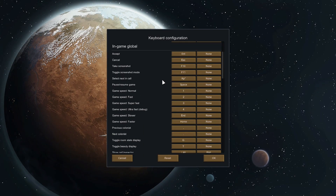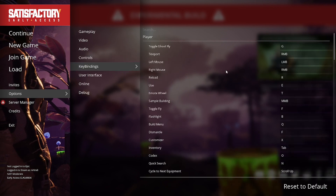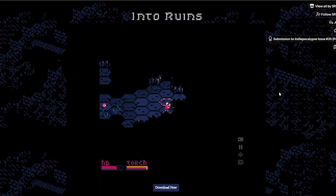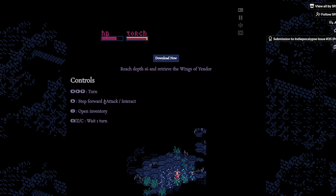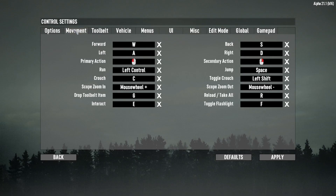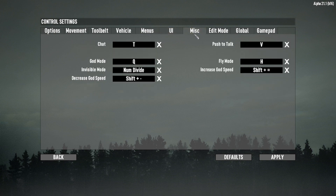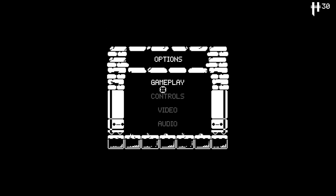Have controls for your game accessible in-game. Add keybinding if possible, but at least have a place where the player can see the basic controls of the game without having to leave the game. So many times, especially on itch.io, the controls can only be found on the game's webpage. Everything a player needs to play a game should be in the game. Adding a simple screen or even just some images to your main menu or pause menu isn't that hard. If you want to elevate your game to the next level, make controls accessible in-game.